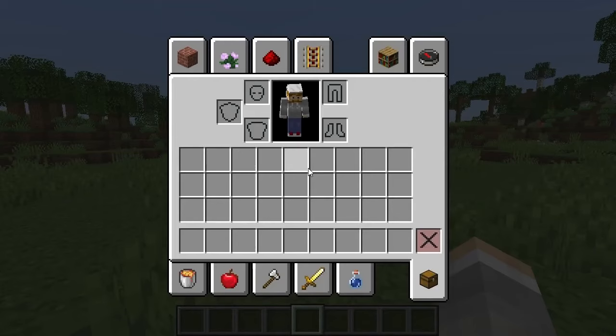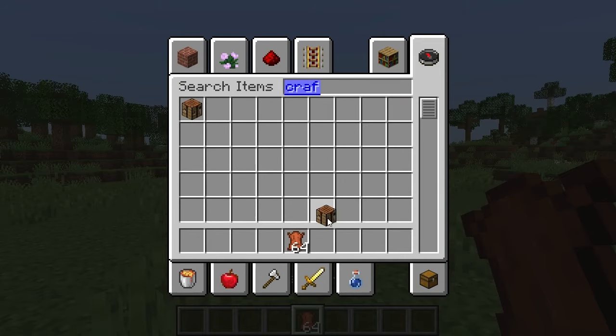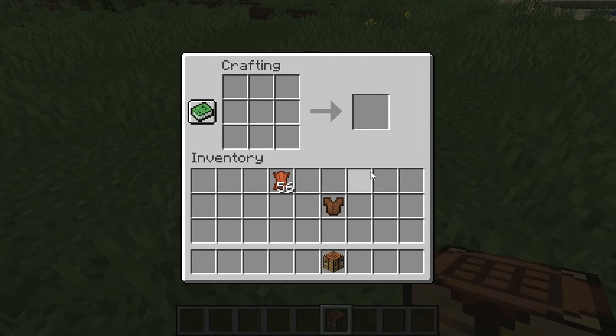All you need to do is get your leather armor. So suppose you have a bunch of leather that you're going to craft on the crafting table. We're just going to do one real quick. So you have your leather armor — great.